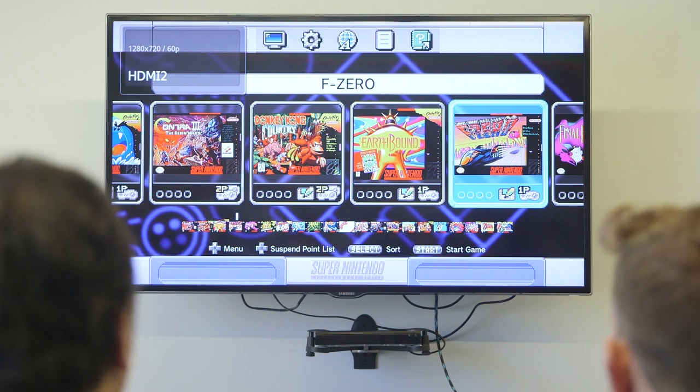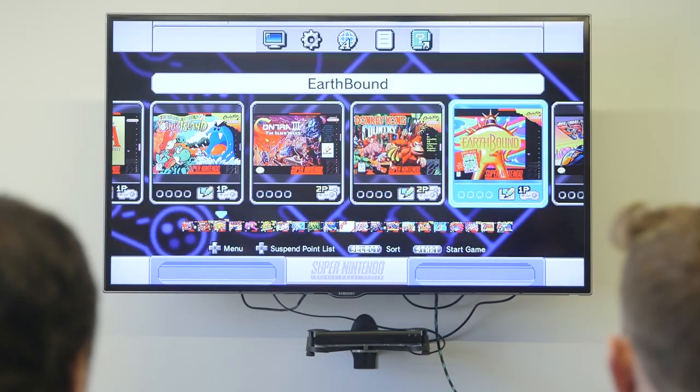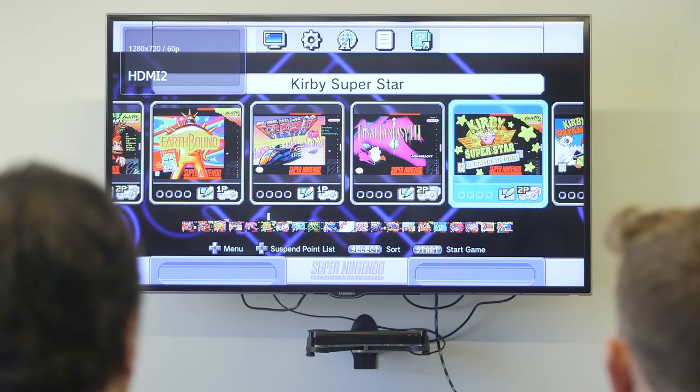Oh, here we go. This is nice. It's got a nice big menu here — 20 pre-installed Super Nintendo classics. We've got Contra 3, Donkey Kong Country, Earthbound — which is one of those great RPGs — F-Zero, great racing game, Final Fantasy 3, great RPG again, and a couple of Kirby games.